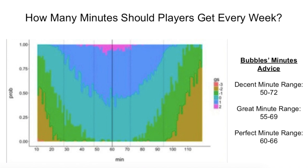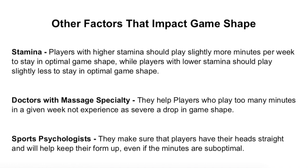Stamina is one factor that can impact how many minutes your players should be playing in a week. If they have higher stamina — like 8 or 9 stamina — they should be playing slightly more minutes per week. If your player has lower stamina — awful, pitiful, or atrocious stamina — they should be playing slightly less to stay in optimal game shape.